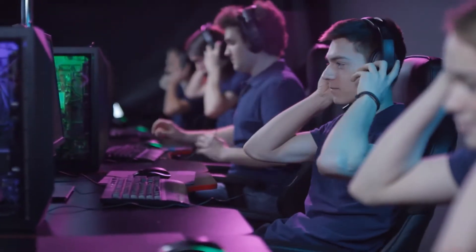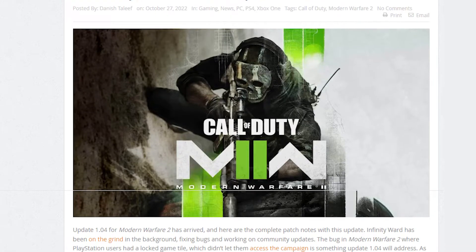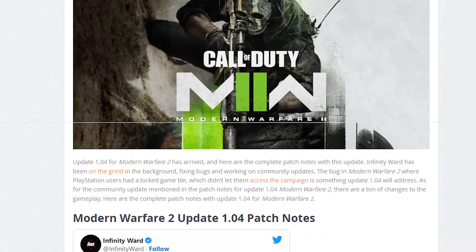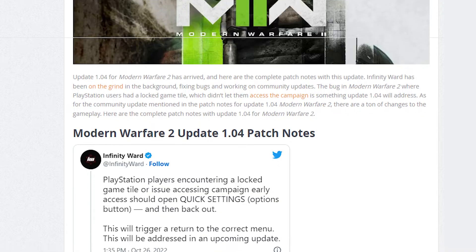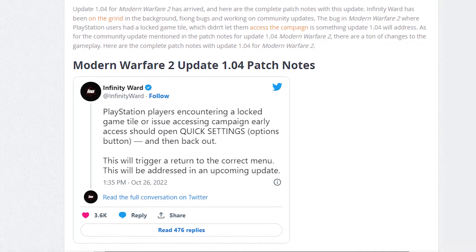First, check for game updates. Call of Duty Modern Warfare 2 is like most new games in that it has a lot of bugs, so make sure you keep your game updated as patches come out. This is an important reminder especially for people who only play story mode. If you always play online, the game client is probably already up to date, but you can close and reopen the game to check for any new updates.